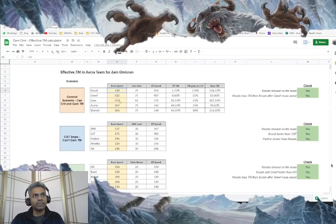In the spreadsheet you plug in the base speeds of your bounty hunters after mods. It will automatically calculate what the speed is going to be with the Zam omicron, what the bonus is going to be, and what the effective speed is going to be. So on turn one, after Boss goes and taunts, it's Grief's turn. We measure everyone's turn meter at that point. Grief is obviously at 0% turn meter, Boss just went so he's at 1.72%. But the others are close to 100%: Zam is at 92%, Aura at 84%, and Mando at 83%.